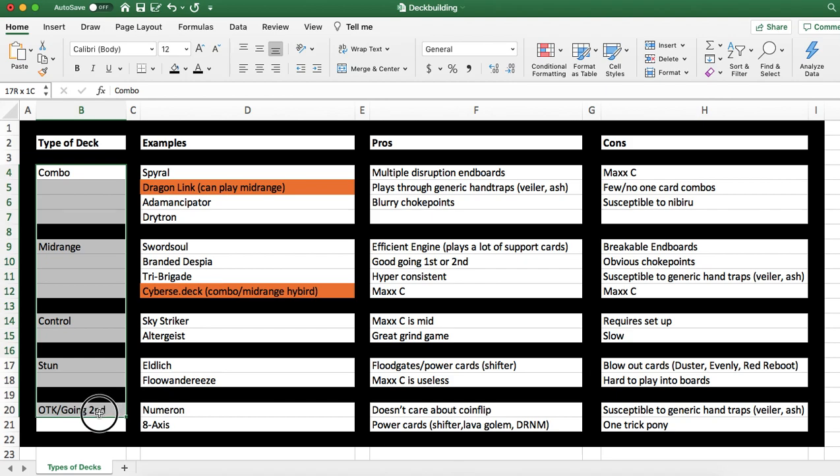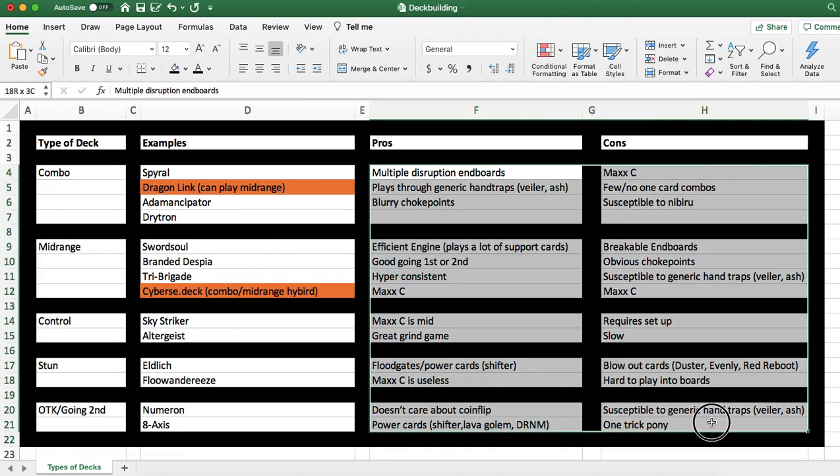When looking at deck building, this is the first step into the deck-building cycle. Take some time and decide what deck you want to play. This is step one in deck building. Looking at these different categories, ask yourself what type of deck you want to play. Which pros and cons speak to you? You want a good balance and say: I want to play power cards like floodgates — start looking at stun decks. I want a hyper-consistent strategy — start looking at midrange. I want a deck that plays through a bunch of hand traps going first — go with combo. The first process of deck building is deciding what type of deck you want to play based on the pros and cons of different strategies.